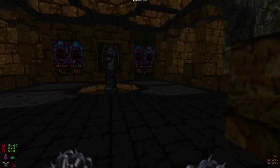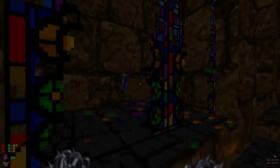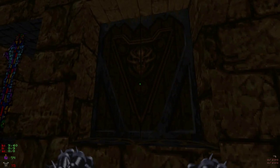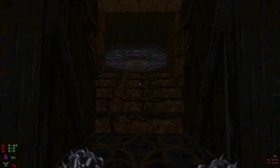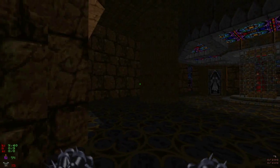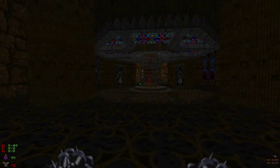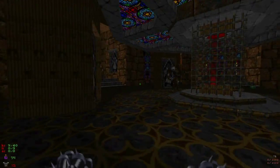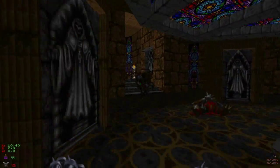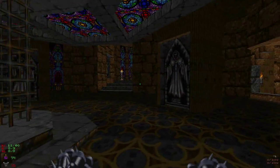Breakable objects are another feature of Hexen, such as the urns and windows here. And polyobjects — when we go up to this door, it opens three-dimensionally. The Winnowing Hall isn't really part of a hub; once we leave this level we can't come back to it, so this is kind of just Hexen's version of a tutorial level. There are only four weapons for each character class, and of course you begin with one of them.